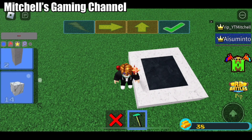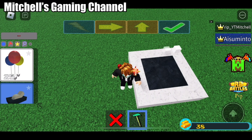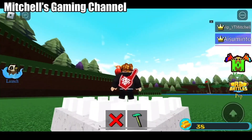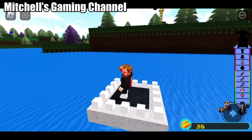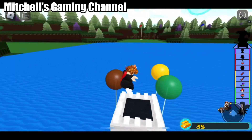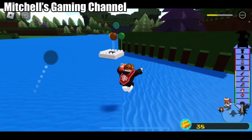Alright, now the fun part is balloons. So if you put it here, and then here, and here, here, here — everywhere. By the way, you gotta tap the check button to actually place it. Now let's start launching. Once you tap the white part, the balloon will shoot. Why am I drowning? Oh no, it left me. Bye.